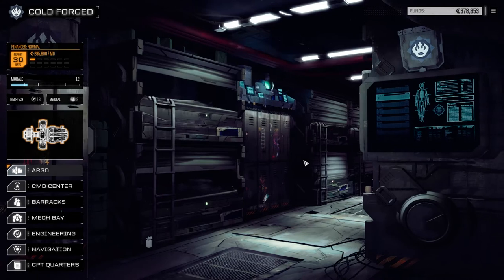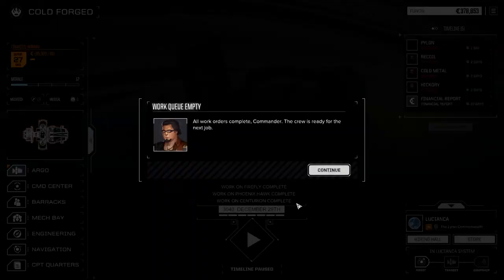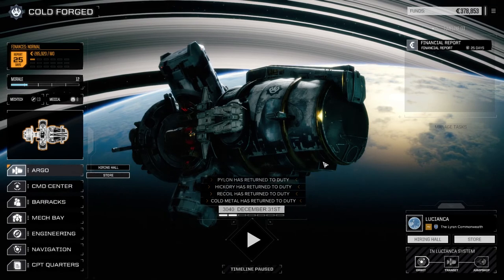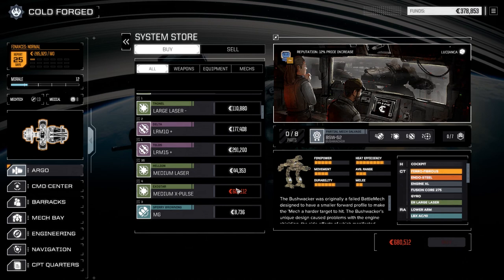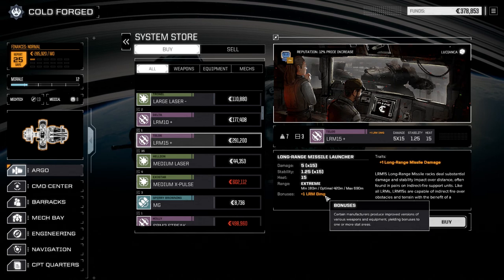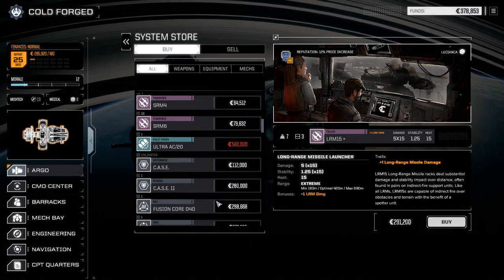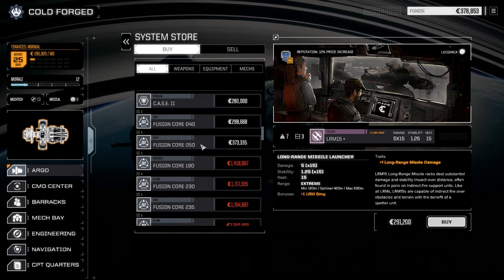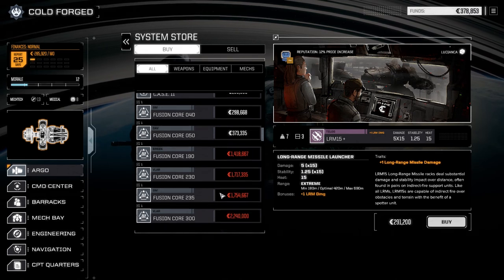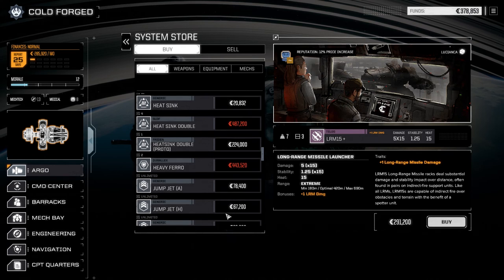We'll probably get that pilot at the next planet we go to. Let's repair these real quick for the next episode and have a look at the store again. There's not a lot of cash but that's okay — we have some stuff we can end up selling eventually. LRM 15 plus one LRM damage — we've already got one of these. Ultra AC/20 — that'd be nice for when we get our Hunchback up and running. They do have lighter fusion cores. We've already got a 60 — these guys are really light though. Not a lot here.